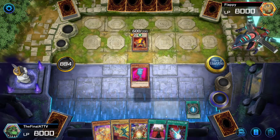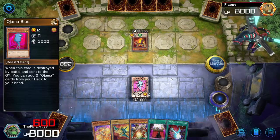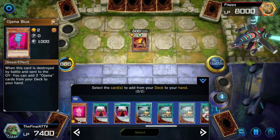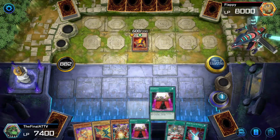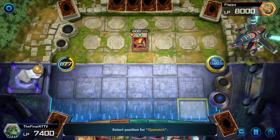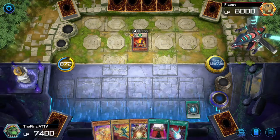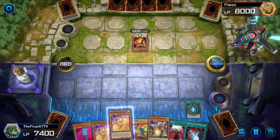We're going to summon Ojama Blue. If your life points allow and you can afford it, you want to crash into the monster. Hit yes for Ojama Blue's effect, and we're going to search for Oja Match and Oja Magic. The reason we want Oja Magic is because we need at least six Ojamas combined — either on the field, in hand, or in the graveyard — to be able to do this combo.